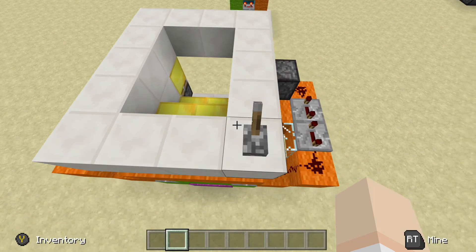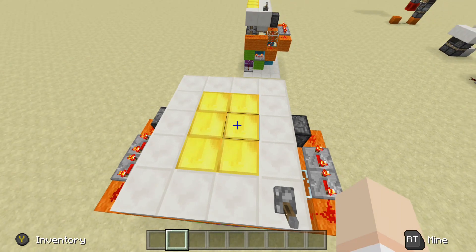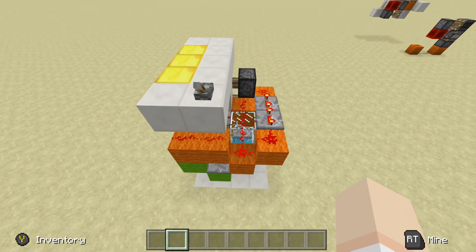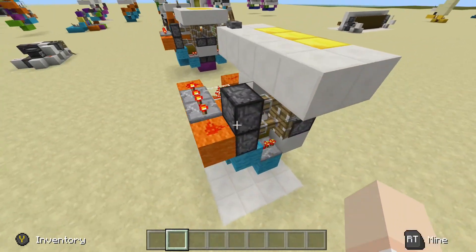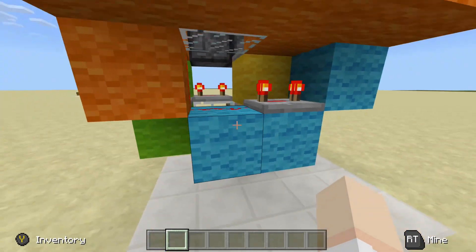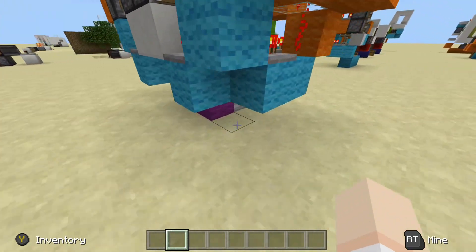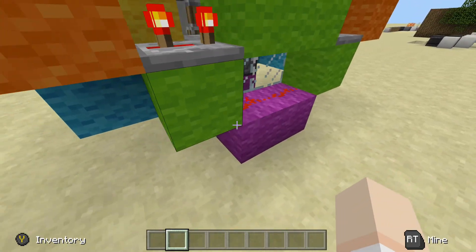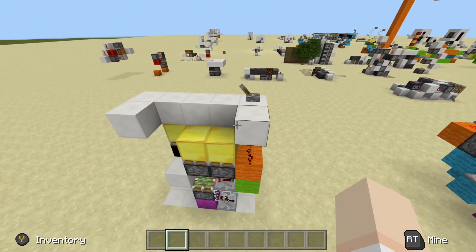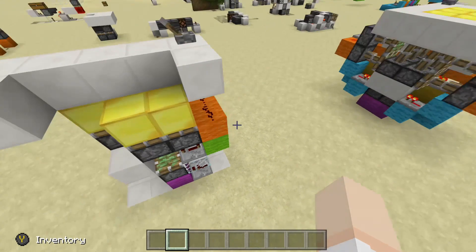We flip our lever, this reveals our hidden staircase, then flip it again and it closes back up, nice and flush with the wall. This was a very bulky build, so for the tutorial I did half a side just like this — it's not so complicated once you break it down, but it was very complicated to wire up. It's pretty compact for what I was trying to do.